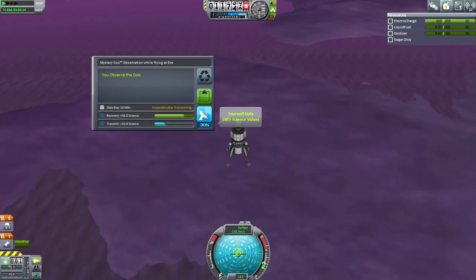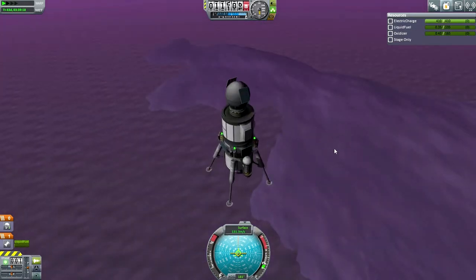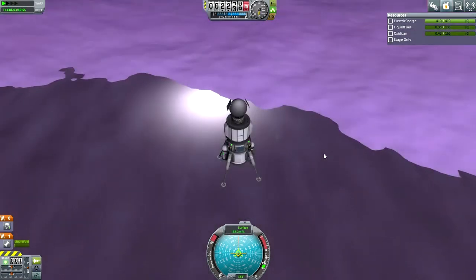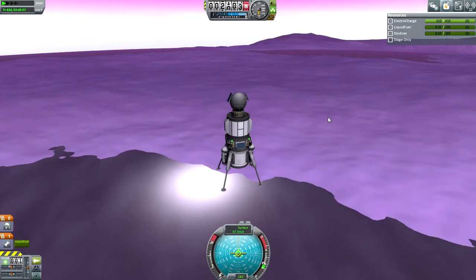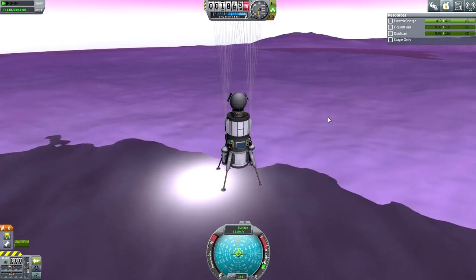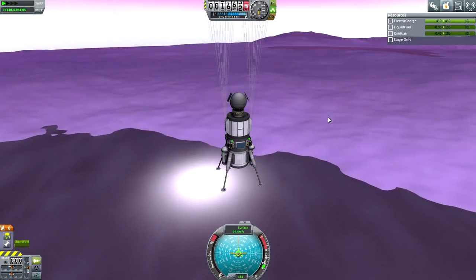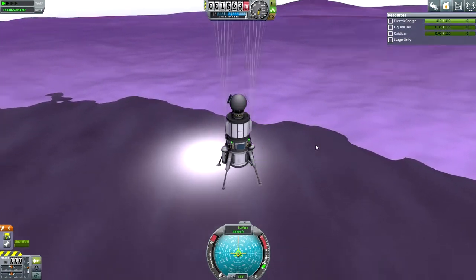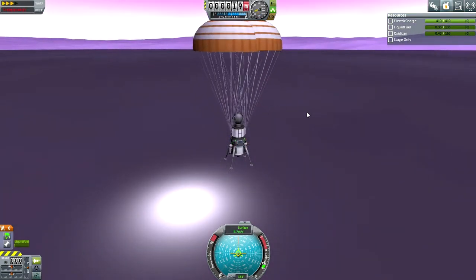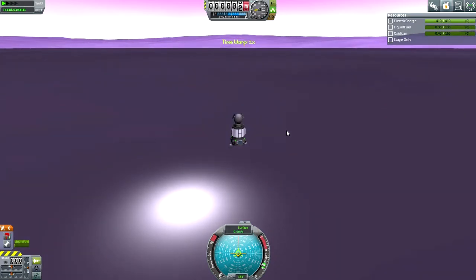It just means that we'll be doing the science in EVE's waters instead of EVE's land. I get one goo container flying over EVE — we've got two goo containers, so we can't reserve both for the surface. But the other instruments I can reserve for the surface, and I just do that. Parachute deployment — I tried to do it as low as possible because it slows our descent down and it really doesn't need to be much slower. And then finally splashdown.